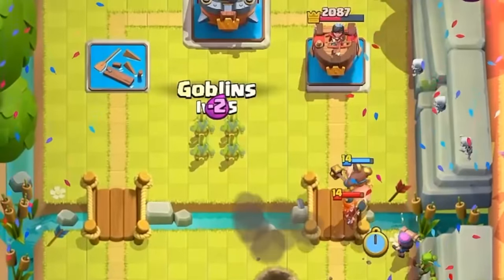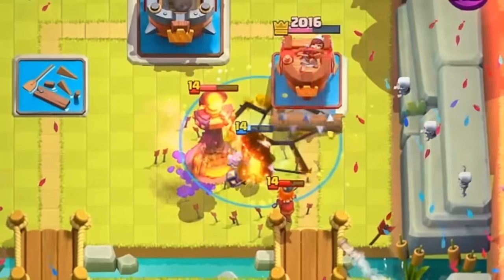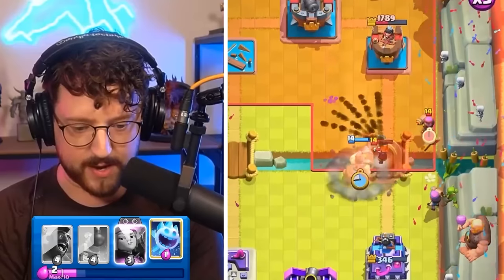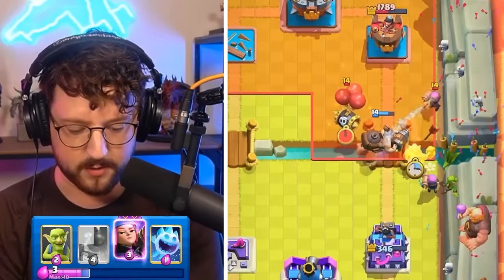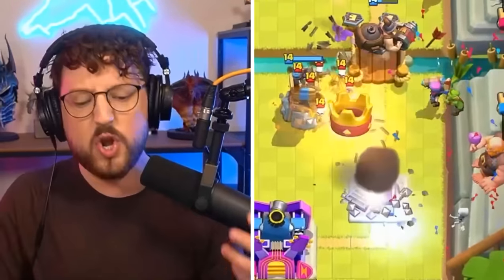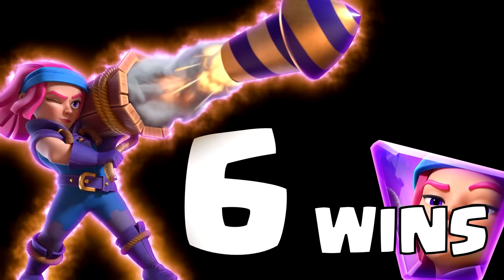Hog Rider here. Goblins for the Infernal Tower. This might work — he airs it all down. But we keep that Firecracker alive; she's still going. We destroyed his Firecracker with a Hog Rider. Bomb Tower up on the business — but no, Lightning Spell. ASM. Well played, buddy. So six wins for the Firecracker Evolution. Let's move on to the Evolved Barbarians.